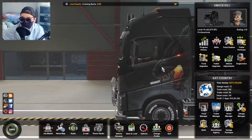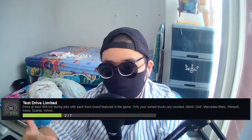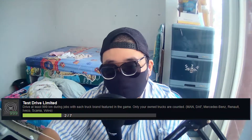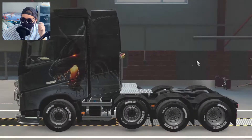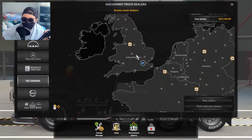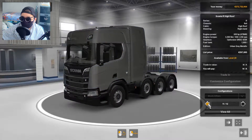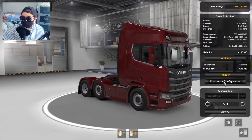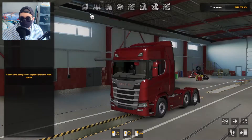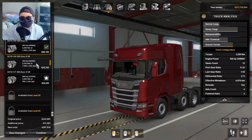Right now I'm using a Volvo FH 8x4 and I wanted to unlock an achievement that requires me to use every single truck brand in the game for at least 999 kilometers. So we're just gonna buy a Scania — same 8x4 configuration. I'm going with a Scania R high roof, customized to 8x4, which will be sufficient to deliver the truck chassis.